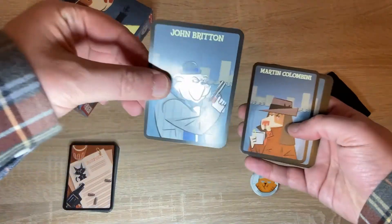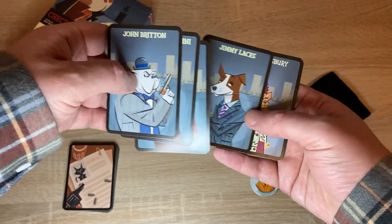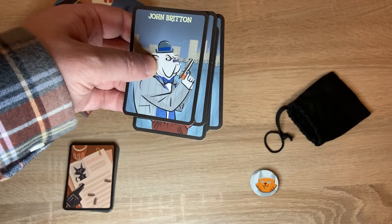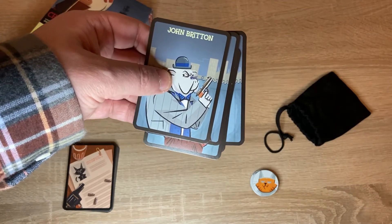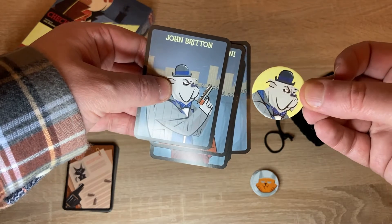Depending on the number of players, everybody is going to pick an investigator card and they take the appropriate token that represents that investigator as well. So in this case we've got John Britton, who is obviously a British Bulldog.